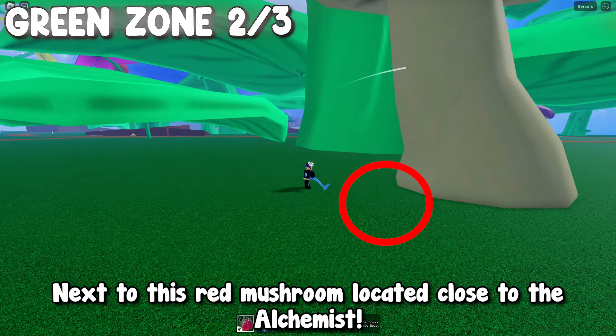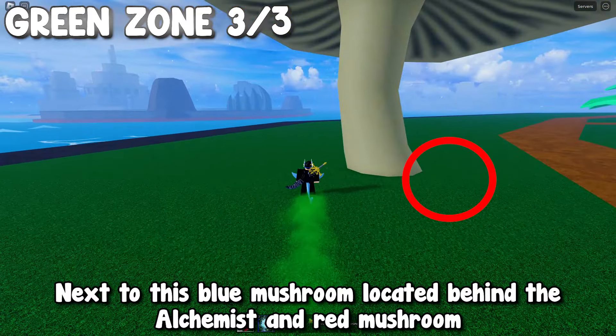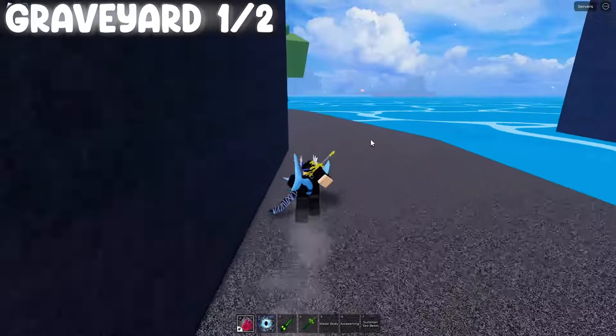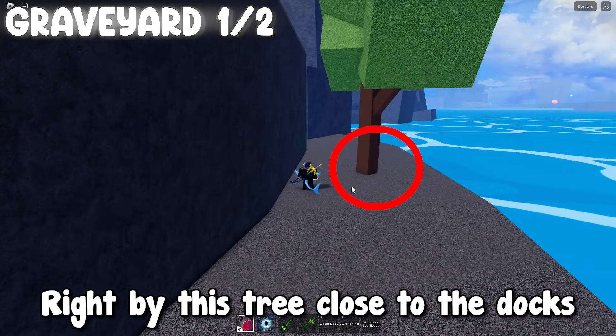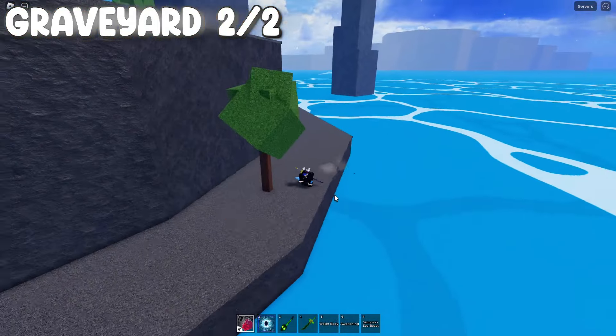Next to this mushroom located close to blind gambler Fertitta. Next to this red mushroom located close to the alchemist. Next to this blue mushroom located behind the alchemist and red mushroom. Right by this tree close to the docks.